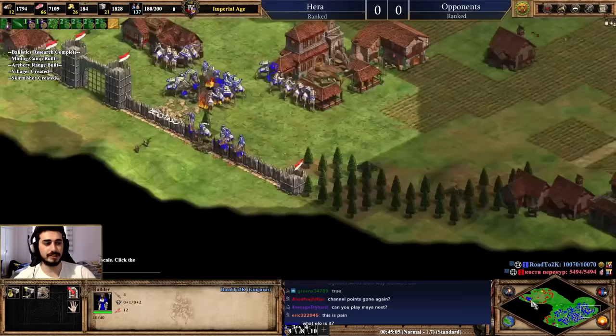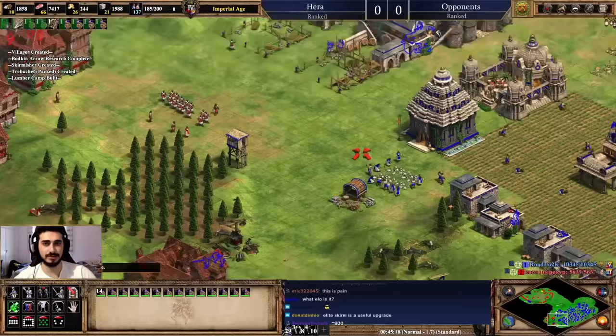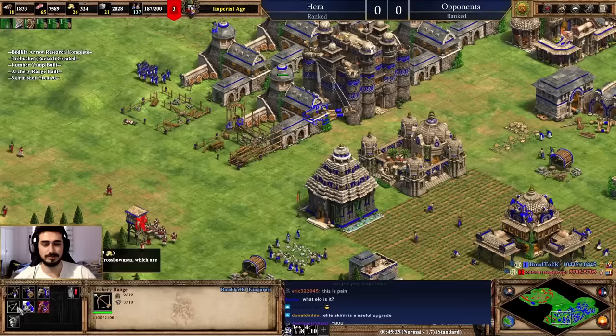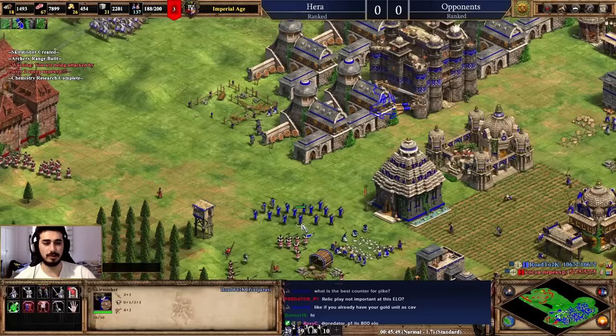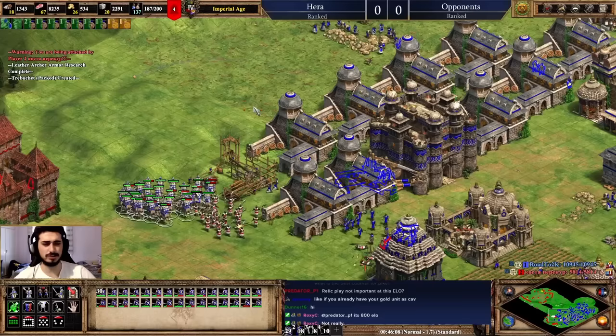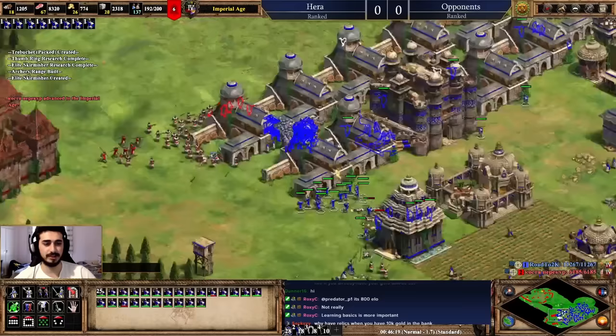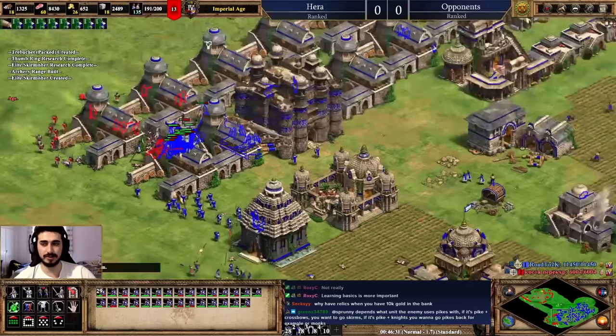Keep idle villagers working. The perfect situation to aim for in every game is 200 population, zero idle villagers, a healthy economy, and a proper military composition. I finally hit 200 pop — but I've got some idle villagers to fix. He's trying to build a castle — I won't let that happen. I'll kill his builders and make my own castle on this side to defend the area. Pick up Conscription for faster military production. Use camels to take out those villagers.